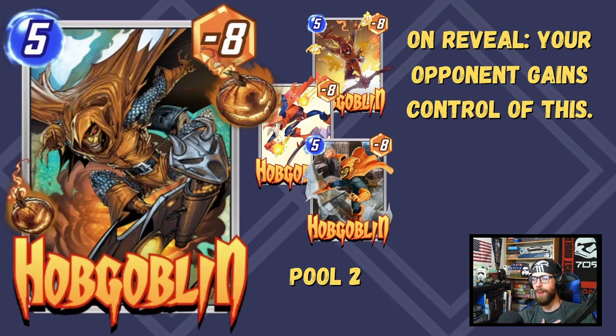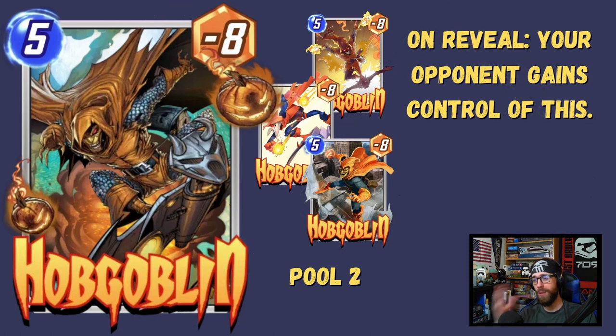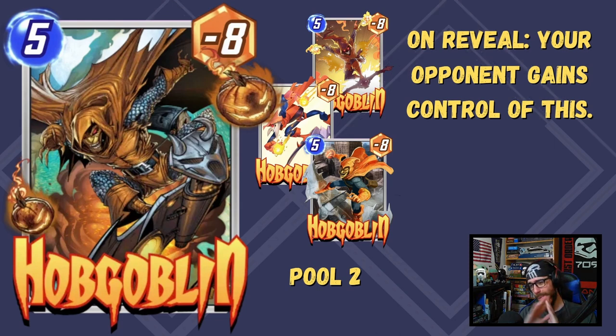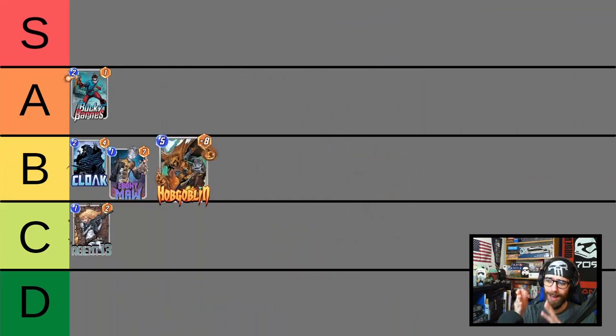Now we are looking at Hobgoblin. On reveal, your opponent gains control of this — Hobgoblin sails over to the opponent's side of the board and nails them with this negative 8, able to bury them and lock off a space to play. If you catch the opponent out, you can prevent them from swinging a location and it can be absolutely devastating. The Hobgoblin is so pivotal but also so risky. If the opponent fills up the location you wanted Hobgoblin to sail to, he just stays on your side of the board and you've played negative 8 on yourself — almost impossible to recover from.